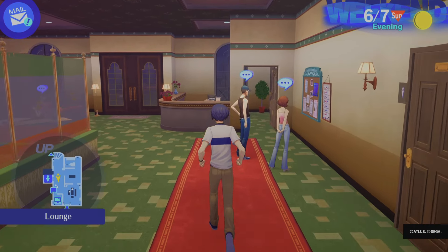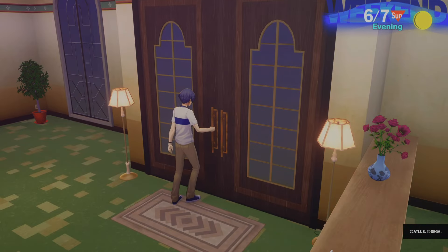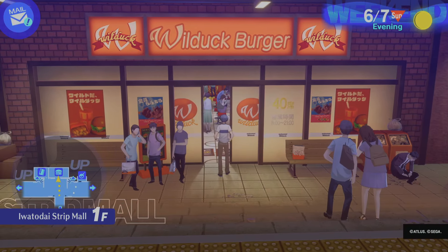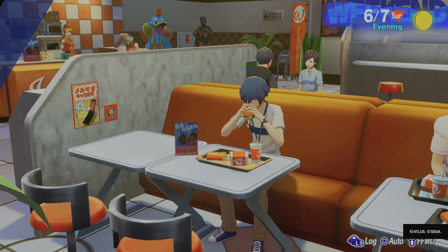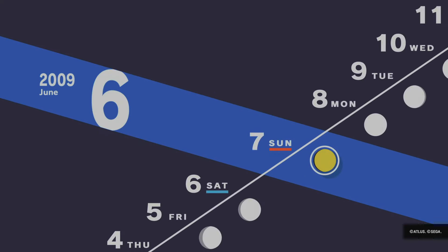So tomorrow we're going to be taking care of some things. This must be their summer outfits — that's a heck of a look Yukari has. That's actually kind of an interesting outfit Mitsuru has. We're going to work on our confidence now. Can't believe it costs like a thousand yen just to eat from there. I forgot — hopefully we can go to the Velvet Room.